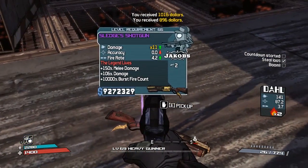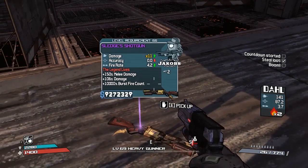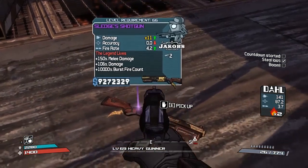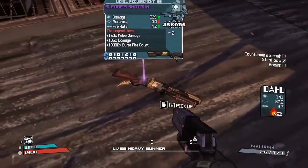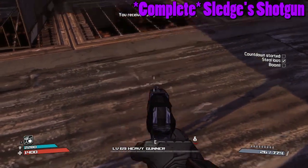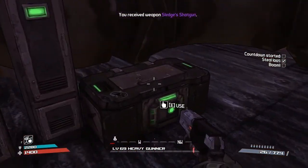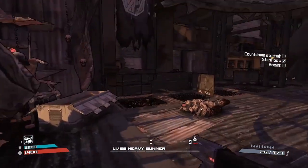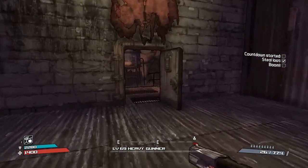Sledge's Shotgun! Thank god, that was only one run. Good old uniques - Sledge's Shotgun, the legend lives. It's got 150 melee damage, 106 damage, and a ten thousand percent burst fire count. That is crazy. It does fire really quickly as well - boom boom, you don't even see the second shot. To the list it goes. Beautiful.